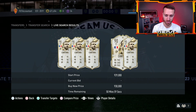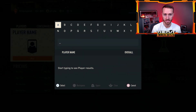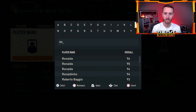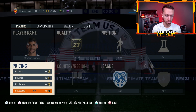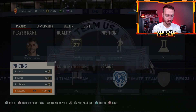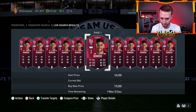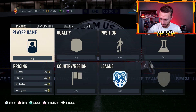Every time you search a card in the market, I'm searching mid Cantona — 930K — I back out and it's gone. Usually your search filter would stay there. Or like, let's say I want to look up Romero Path to Glory. I'm going to go special Romero — he's 170,000 coins — back out, boom, it's gone.